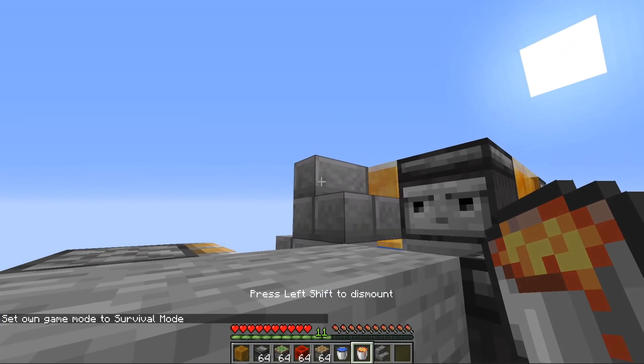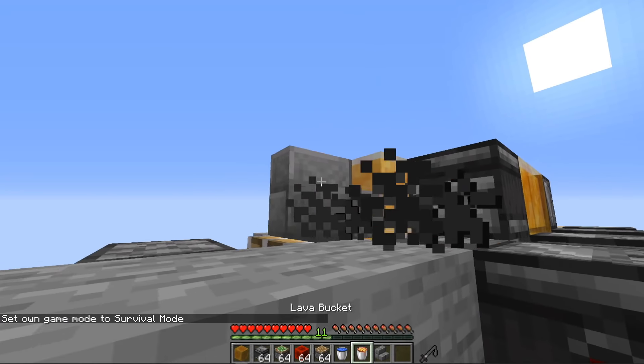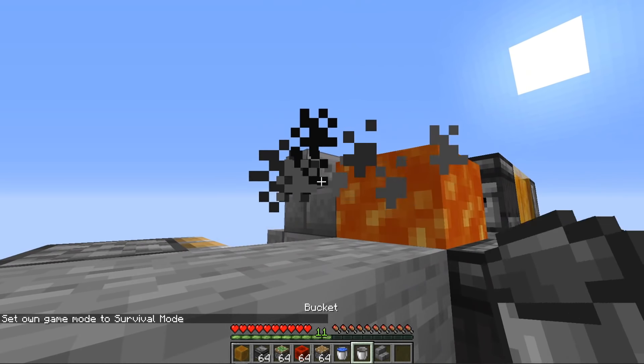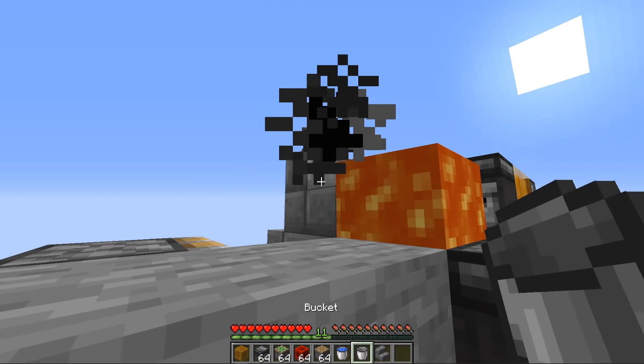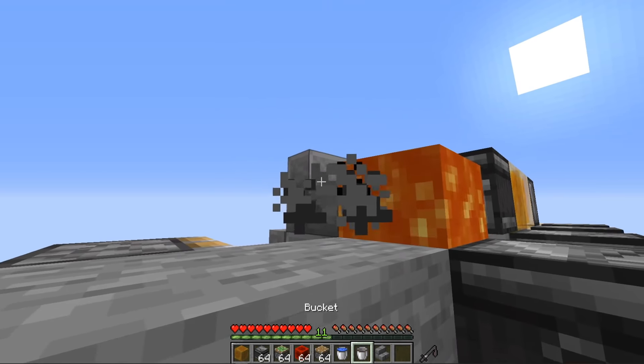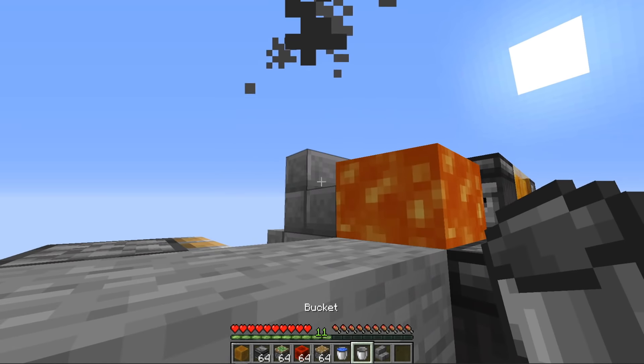Once again, you have to go into survival. Aim about right here and just hold down right-click. You can see how it works - we got lava and it takes a little bit of time, but it's going to convert that water source, which is directly below it, into stone. And by the time that happens, there is a little delay that I put into the machine so that it will move everything forward as soon as that occurs.